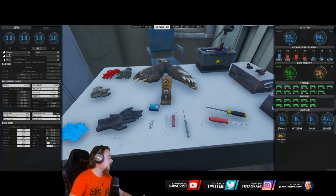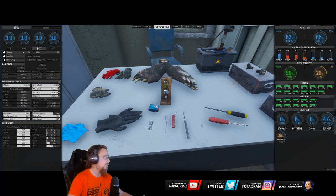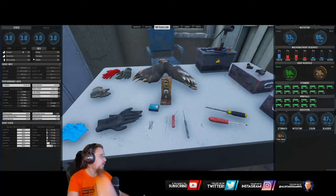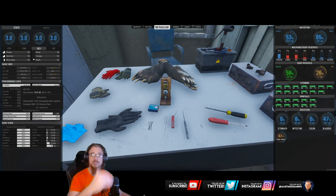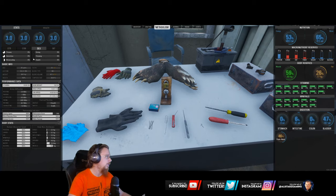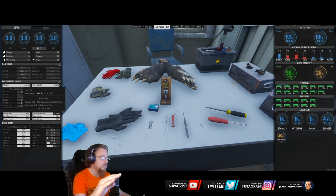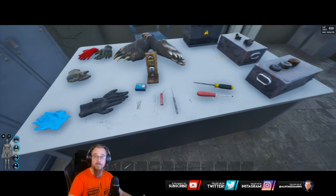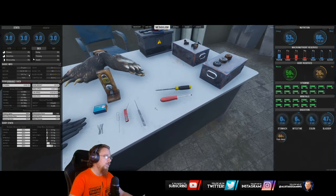On this character I have the advanced theory skill. The only thing that changes when you have advanced theory is how much more time you get when you are in lock picking mode - that's all it is. It doesn't give you any other advantage. The only other difference is the type of lock picks you are going to be using.